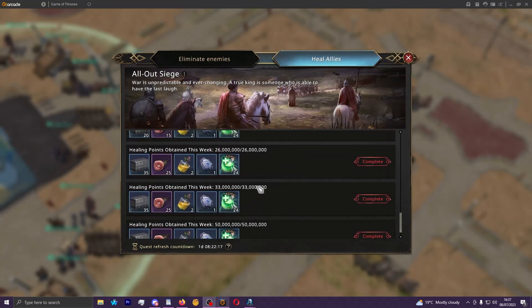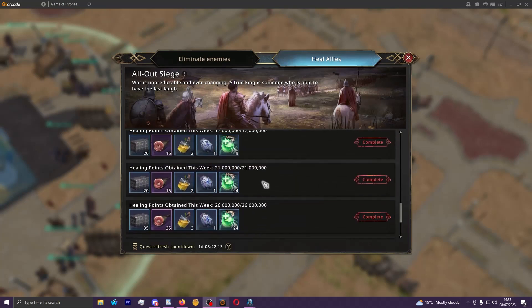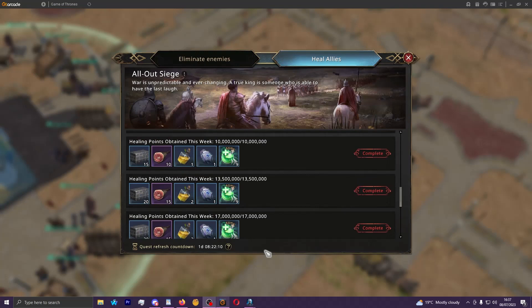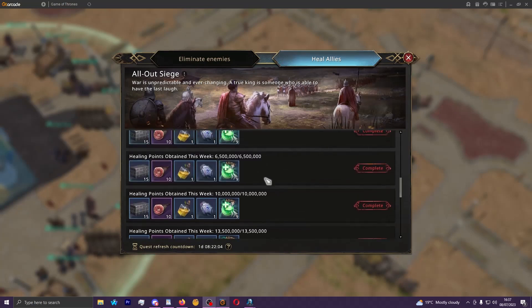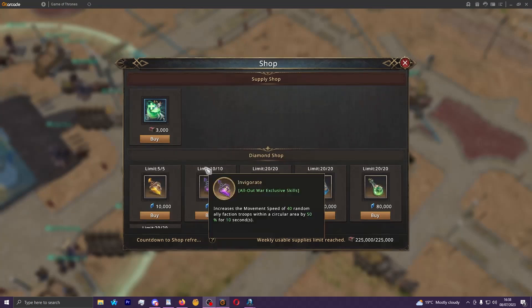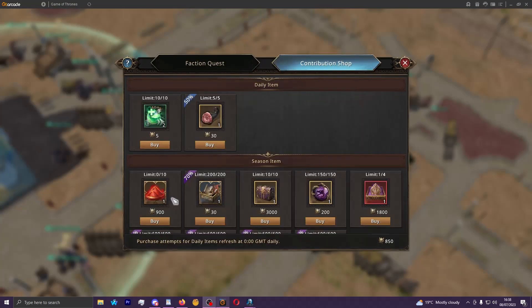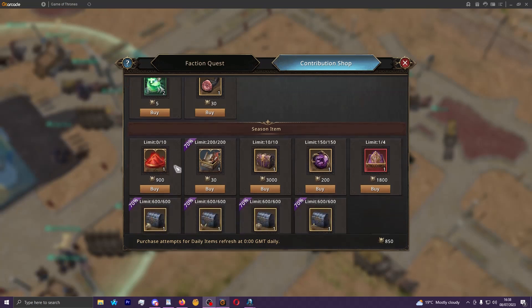You can obtain huge amounts of badge chests, heals, and more from these rewards for free. Badge chests are now very important even for players with badges maxed, due to the release of red badges. The store for All-Out War was updated with buy limits, so you could theoretically buy a full red badge purely through free-to-play means for this event.